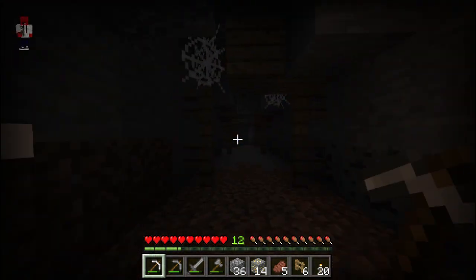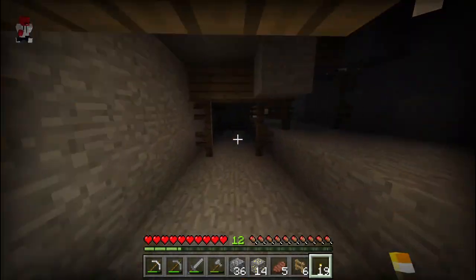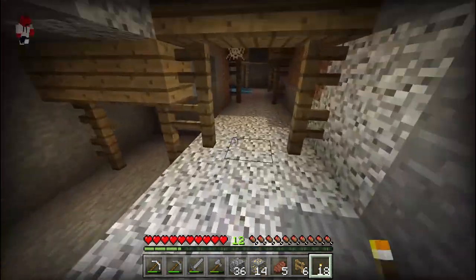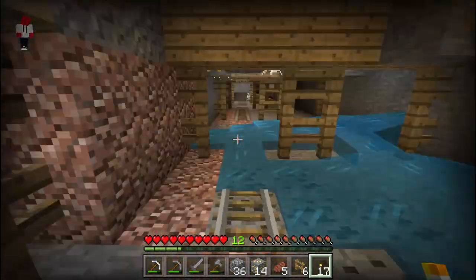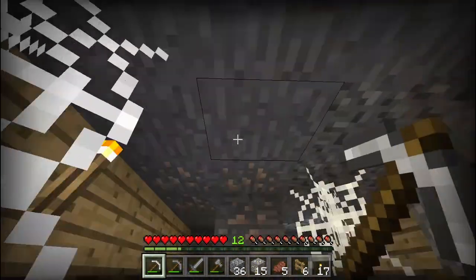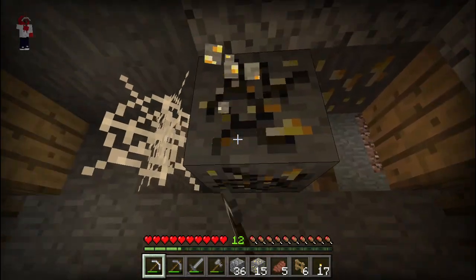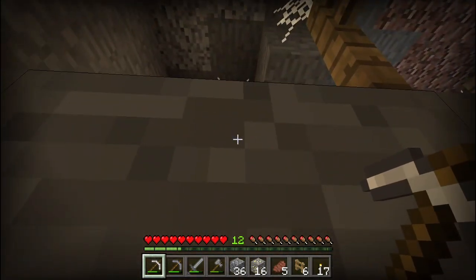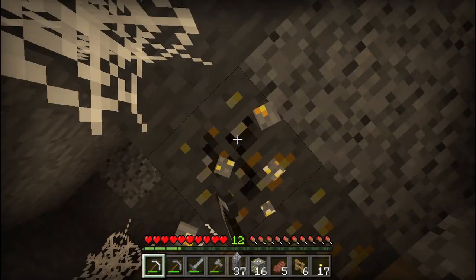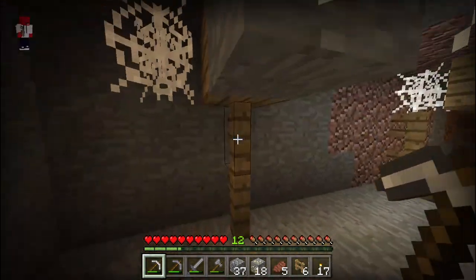I need a diamond pickaxe and an enchanting table. I'm sad that in this update you can't use F3 to show what level you're at. There's a black thing — oh, that's a horse. It looked like something else but it's just a horse. Okay, now I'm going to be quiet.